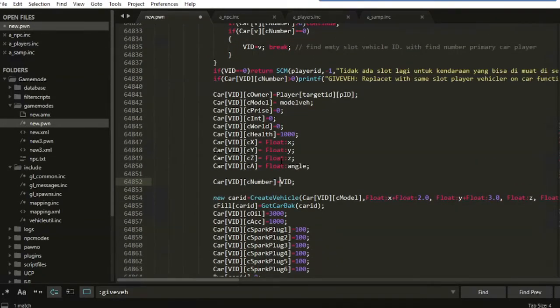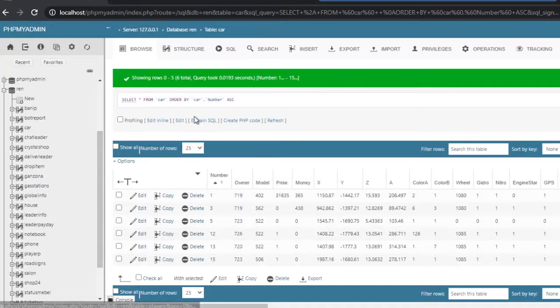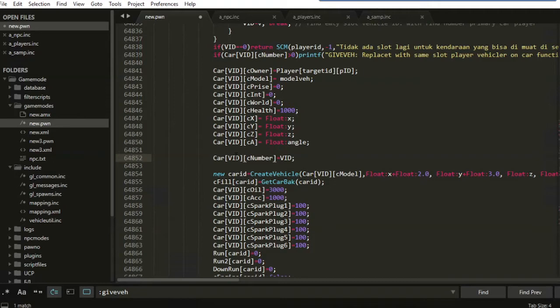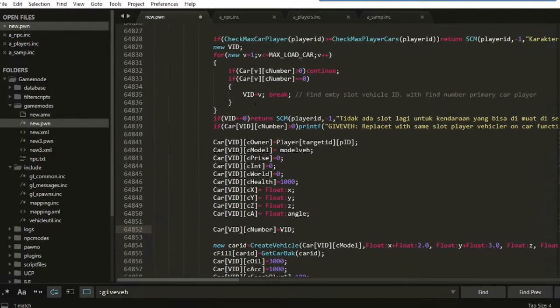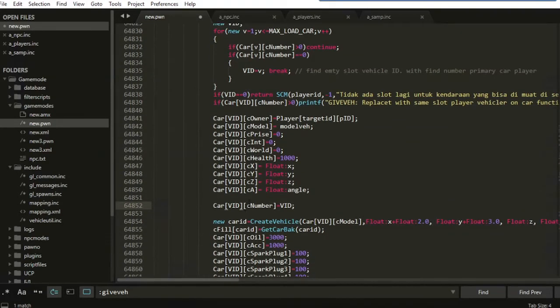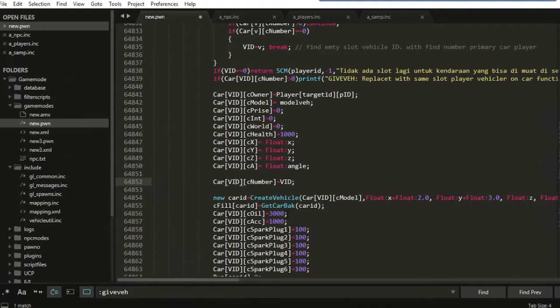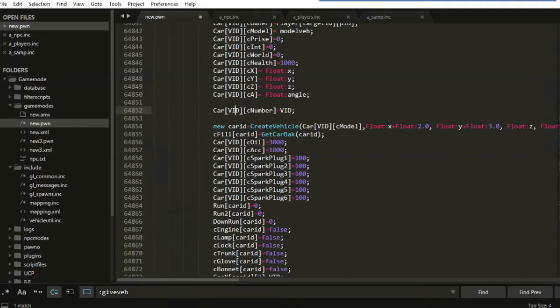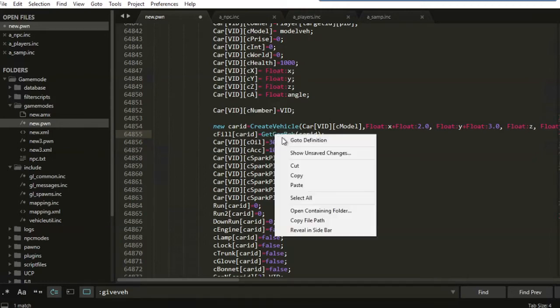The vehicle ID is the car number, so the vehicle ID is the car number — 'car number' meaning on the database like this: car number or car ID. This is just car number 6, and this is the empty slot, so we will put the slot of the new vehicle here. And this is about the gas.